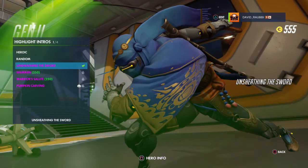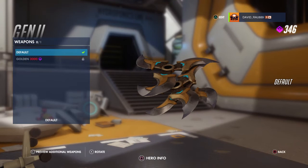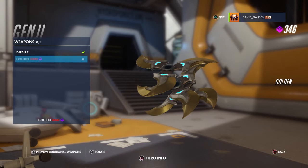When you get Play of the Game, it will show the Highlight Intro you have selected for that hero. Now, weapons — this is where you use your Competitive Points. To get a single golden weapon it requires 3,000 Competitive Points.